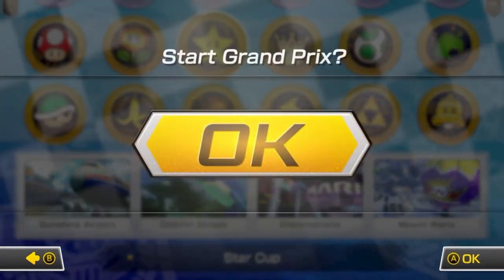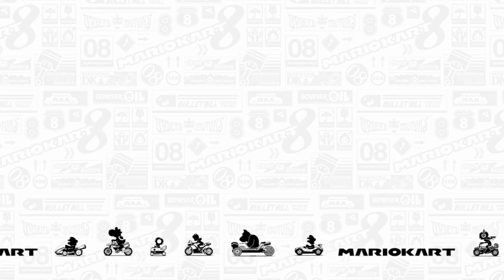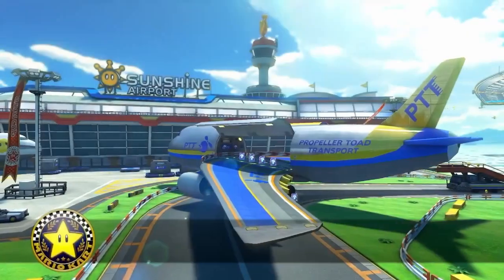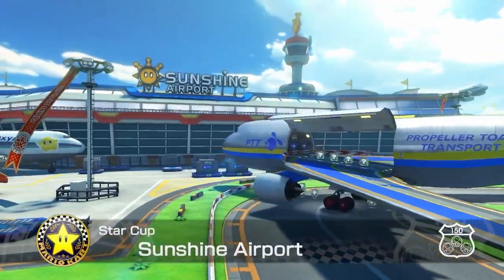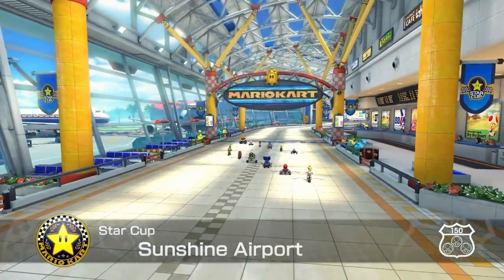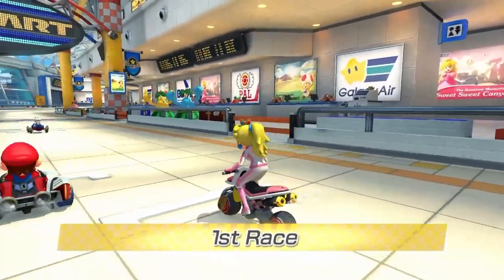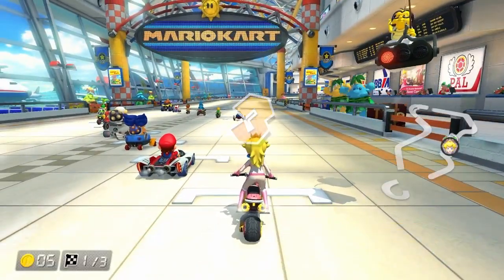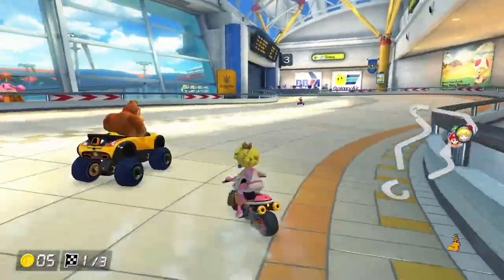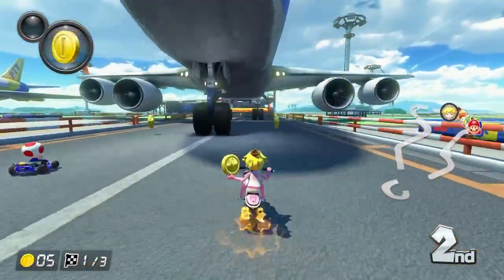Some of the best tracks in the game, actually, which is why many people have said that Star Cup is the best cup in the game. And I honestly agree. In terms of tracks, it is the best cup. Sunshine Airport is pretty good, Dolphin Shoals is pretty good, Electrodrome is pretty good — also the only track in the game with a one-word name. Actually, I think the only track in the entire Mario Kart series with a one-word name, which is pretty cool when you think about it.